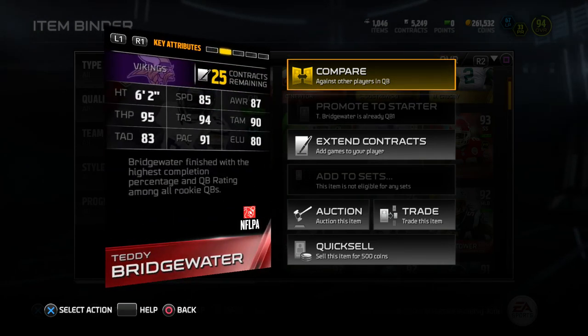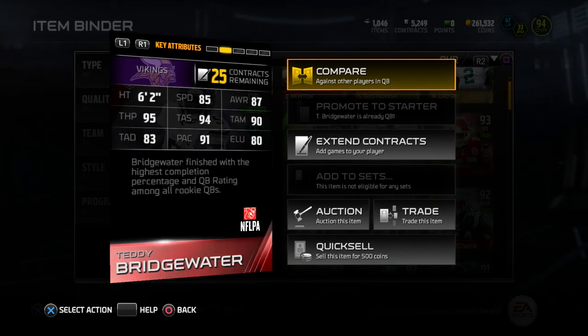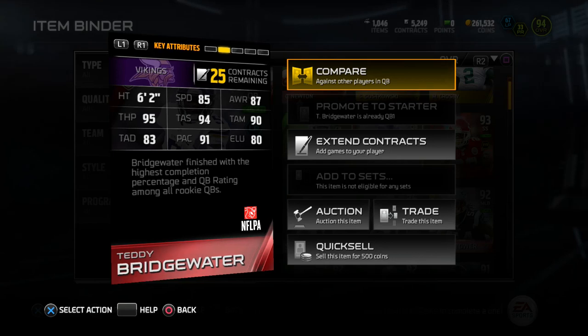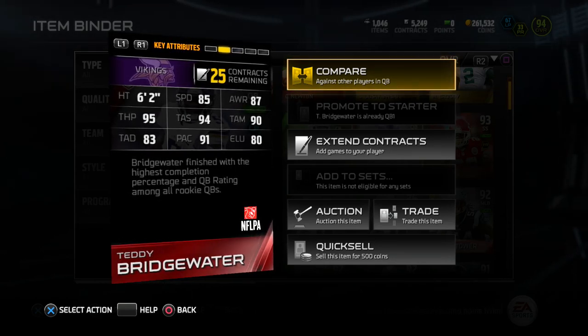Let's check out the back of this card. It's six foot two, 85 speed, 87 awareness, 95 throw power, 94 throw accuracy short, 90 throw accuracy mid, 83 throw accuracy deep, 91 play action, and 80 elusive.